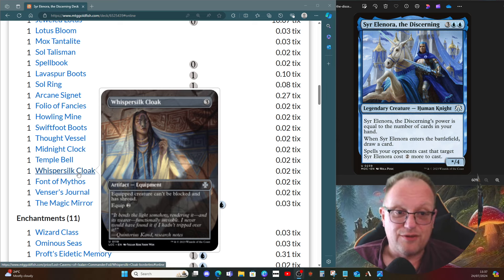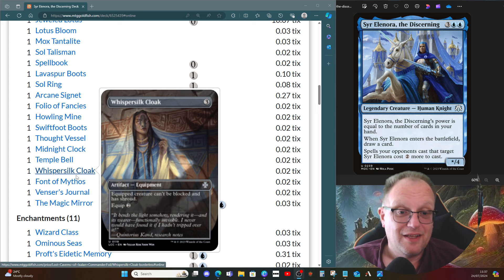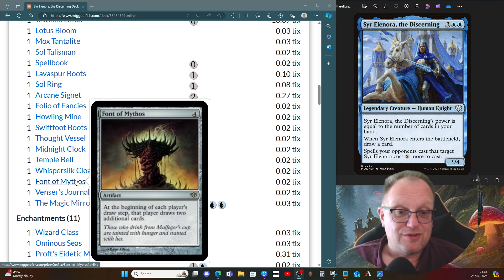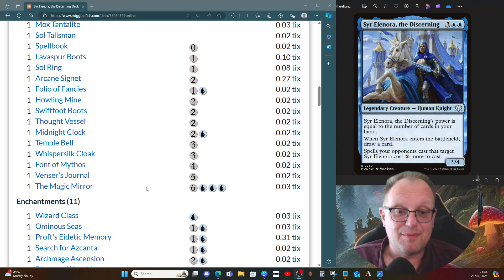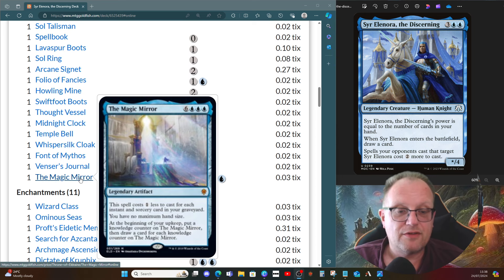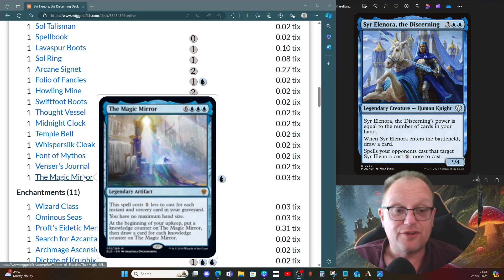Whispersilk Cloak makes an appearance — there was a decision about unblockability. I went with the cloak because of the shroud. Trailblazer Boots is also an option if you'd rather go for non-basic land walk, but I chose Whispersilk since nothing can block it. Font of Mythos for extra card draw. Venser's Journal for even more, plus life gain and no maximum hand size. The Magic Mirror: spells and sorceries cost one less for each instant or sorcery in our graveyard, no maximum hand size, and at the beginning of upkeep you add a knowledge counter and draw a card for each — that makes Sir Elyana very big.